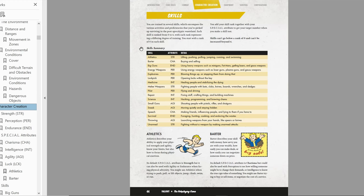Then you have your skills — some are the same as in the Fallout video games. You have Athletics, Barter, Big Guns, Energy Weapons, Explosives, Lockpick, Medicine, Melee Weapons, Pilot — which is new — Repair, Science, Small Guns, Sneak, Speech, Survival, Throwing, and Unarmed. They've included some new ones just for the RPG aspect, and it feels like they took some out from the games, which is also fine.